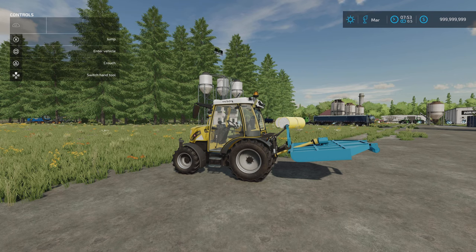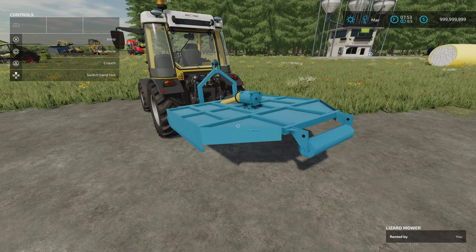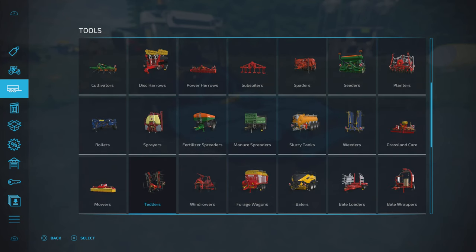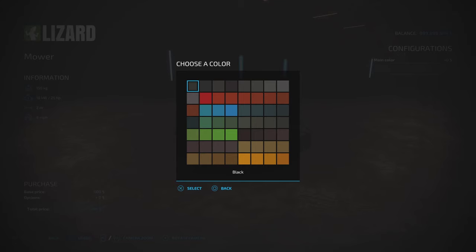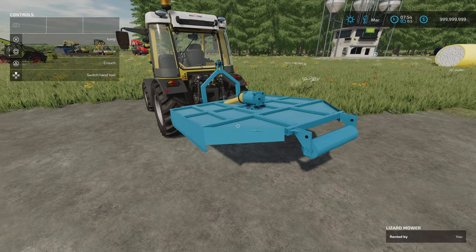First up: the In Front SILS mower. 3.62 megabytes download, one slot on console, two metres wide, three-point link mounted, requiring just 25 horsepower. If we go down to our mowers, third one in — 25 horsepower, slot count comes down to one, two metres wide. We can change the main colour to anything on that pallet; there's a few to choose from, whatever you should desire.